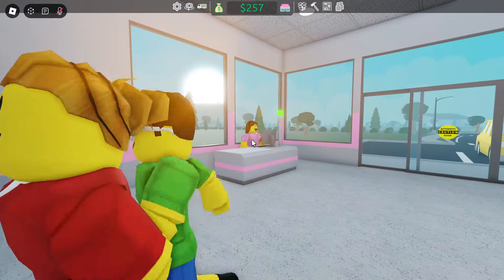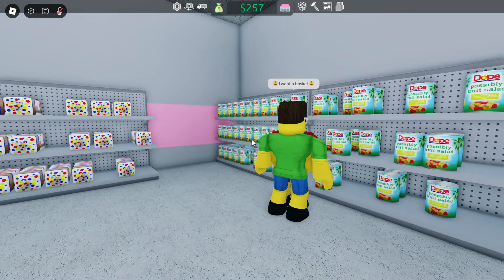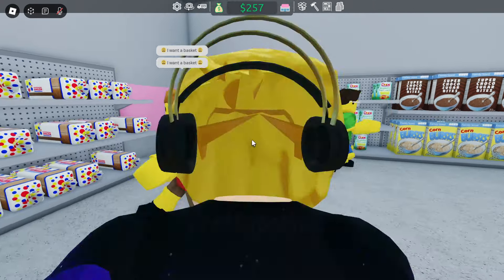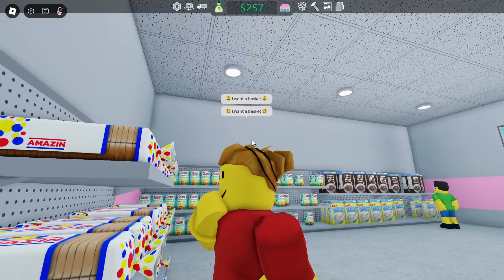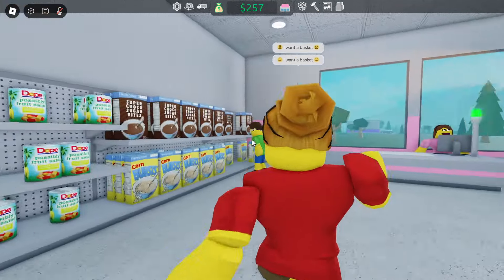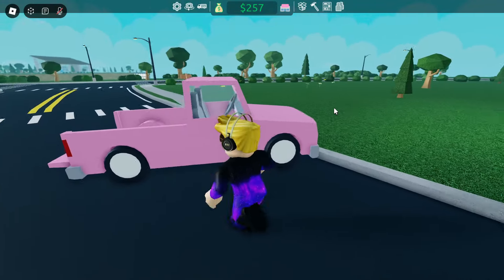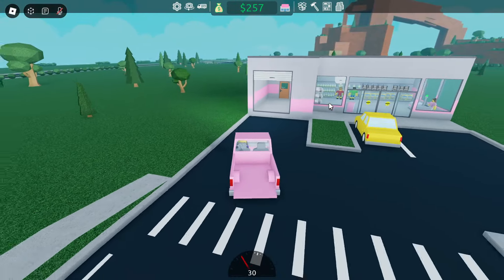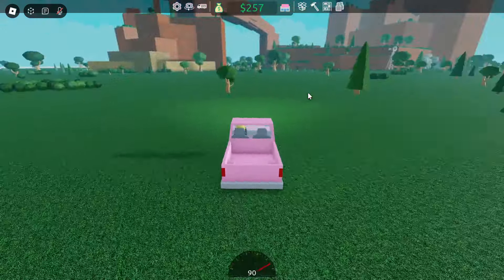What glasses is this guy wearing? What are you looking at — cereal? I know you want a basket. I have $257 — I don't think I can get a basket, stop yelling for one. I need to just get out of here. Just keep spending your money — that's all I need. If you give me like $300 more, I'll give you a basket finally.